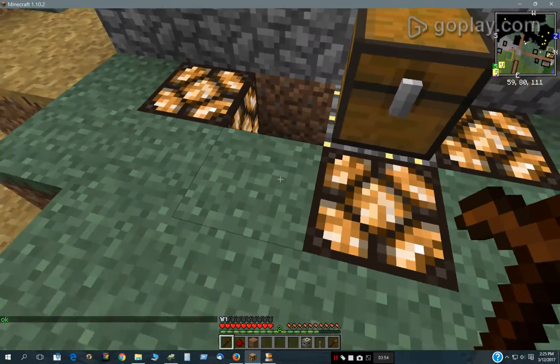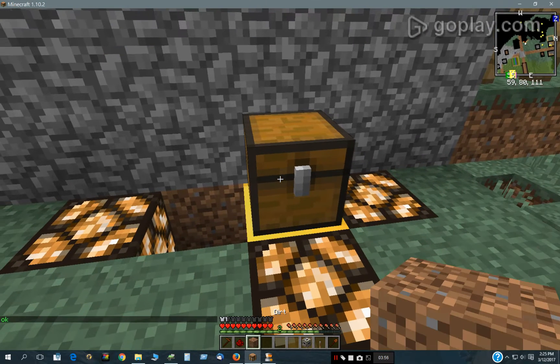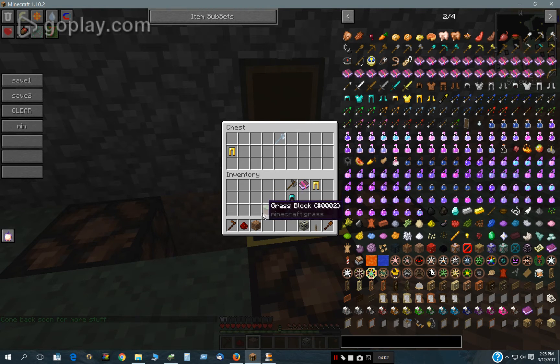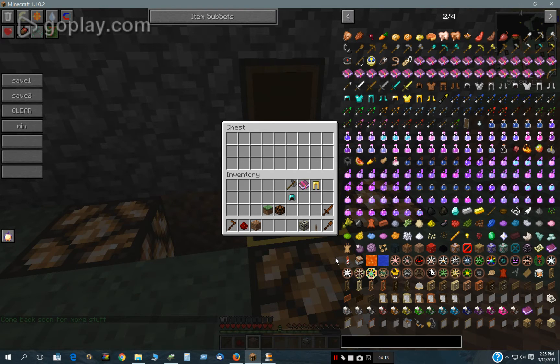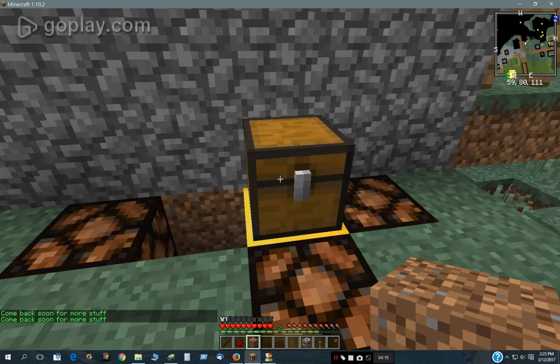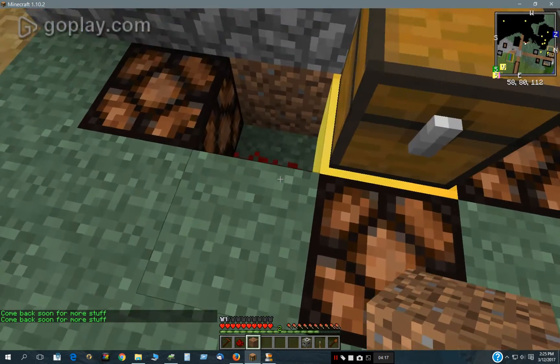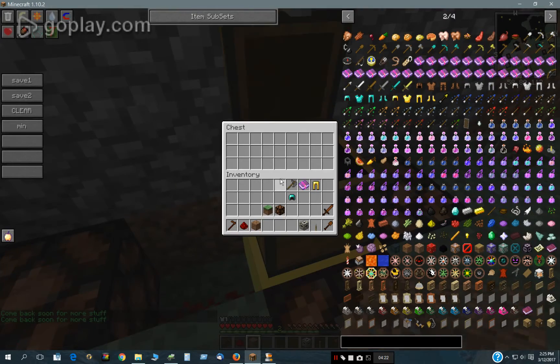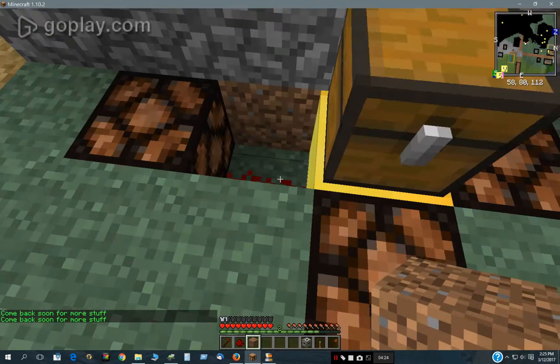If you do want to use that redstone dust, you can. But another thing is that if I leave this open until the lights go off and then close it, that will trigger that redstone dust as if I had opened it. Look — the lights are on, and now that I closed it, those two actions made it so that it looks like it's empty right now.